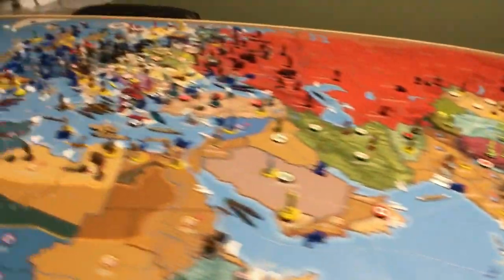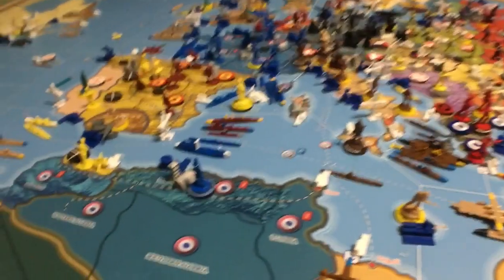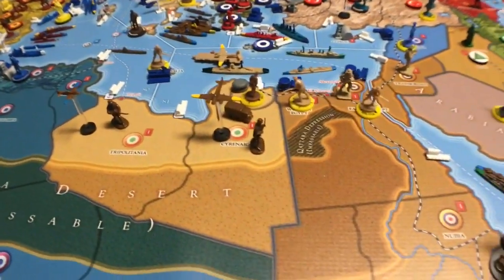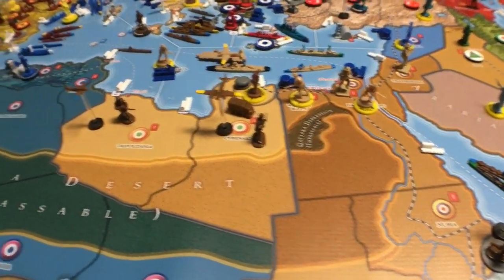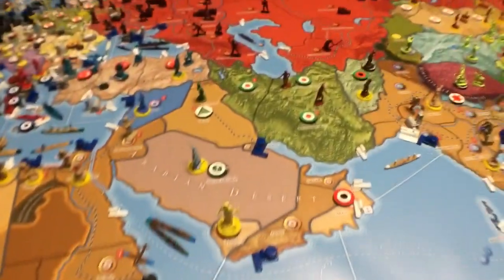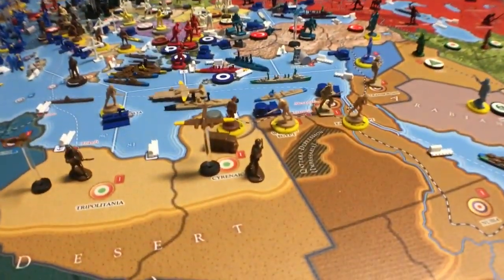Italy is also a good teaching tool because they still use factories and regular rules, unlike China which uses specialized rules. For strategy, build up as much as possible — try to swoop in and take Gibraltar or the Suez Canal, get units down to Africa, and don't get kicked off that continent. If you can take the Mediterranean, all of Africa, and the Middle East, you would be a beast — that's the most you could hope for.